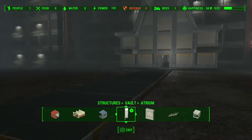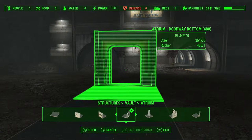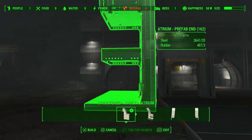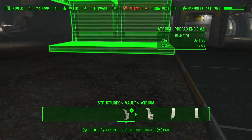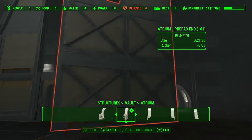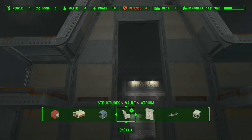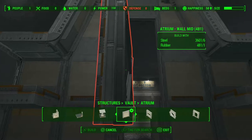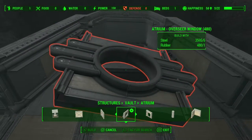That looks good. Now we want a doorway bottom here. We are just going to repeat the same process on this side with the atrium pieces. Turn it around, get it to cooperate and snap into place. But this time we actually want a window here — we want that overseer's window. So first we are going to find a blank wall and plug up the bottom.